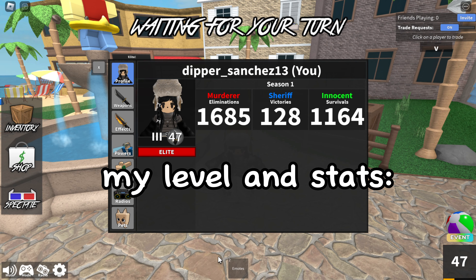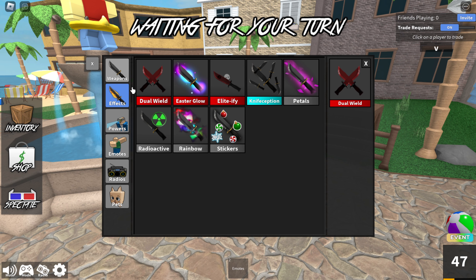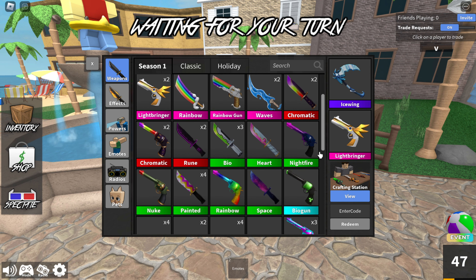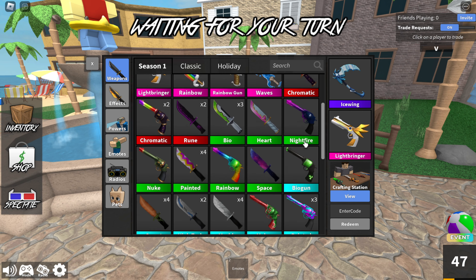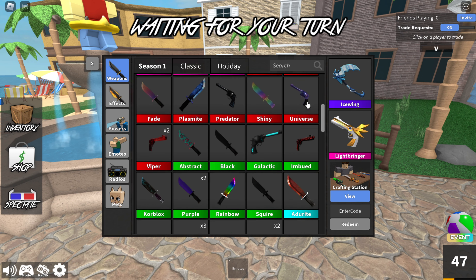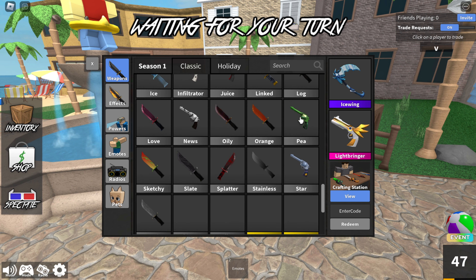As for Murder Mystery, I have a fairly decent inventory. I used to be so much richer, but prices of everything suddenly plummeted and before I could get good trades, so I lost a lot. I have quite a few godlies, but none are crazy high in value. And I spent so much Robux on this game. I had Elderwood Blade, but I traded it for Ocean Set and Swirly Blade, which was a win then.